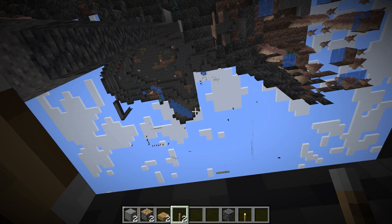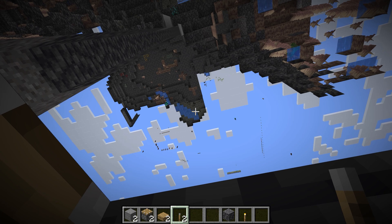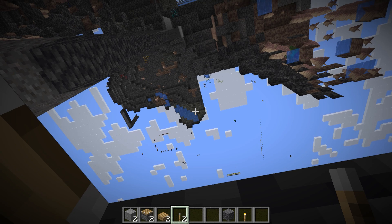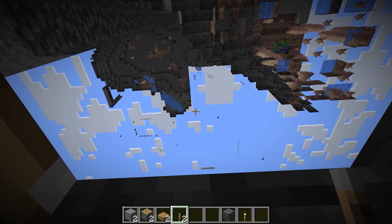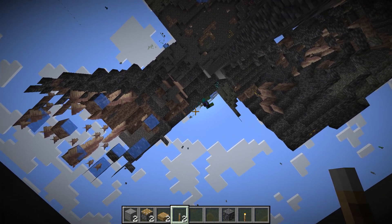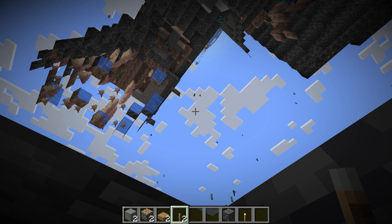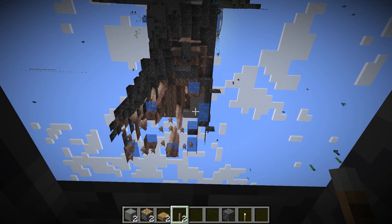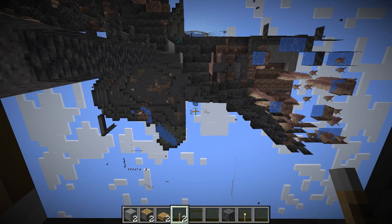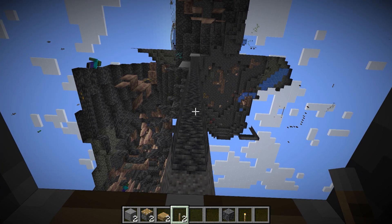Another reason you may want to use this glitch is if you're trying to check for mobs in your vicinity — this is a really useful way to confirm there are no mobs spawning in the cave systems under your area. If there are any mobs nearby, they are so easy to spot using this method. The main reason, of course, is to see all of the cave systems that are in your area.